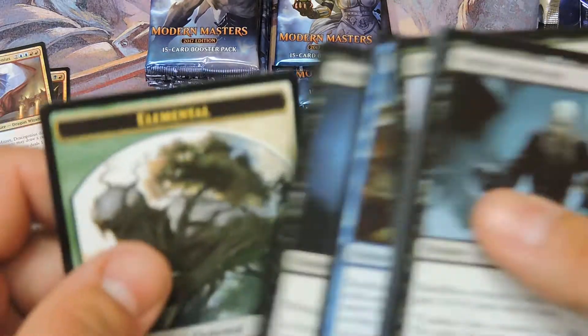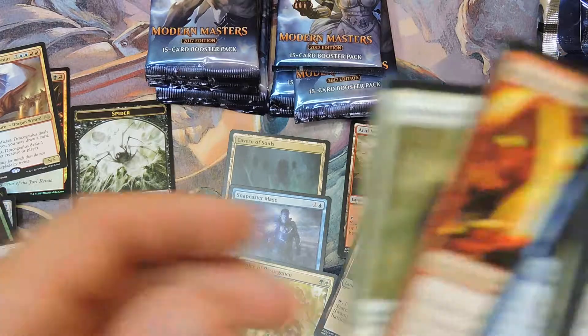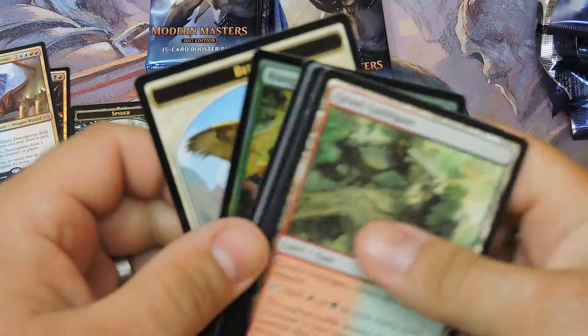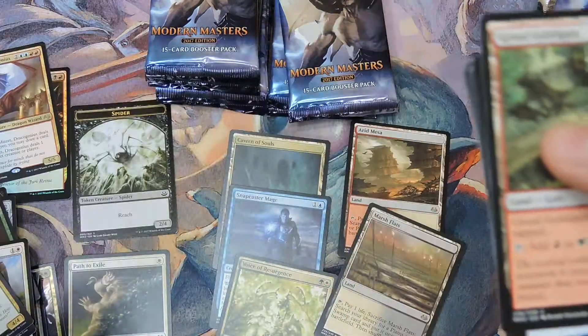I thought that was another foil fetch — keep tricking me with those guild gates, don't do that to me. More flats — come on, I'm looking for the Scalding Tarn, please give me one. Primal Command — I think that might be expensive, I'm not too sure, comment below and let me know.